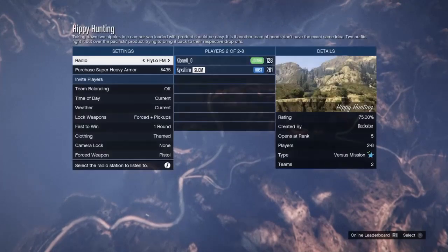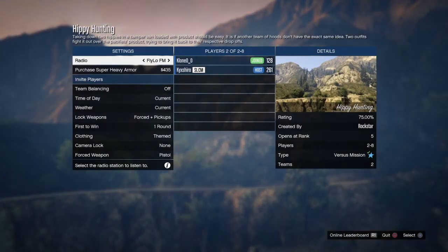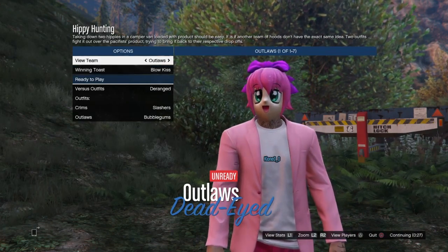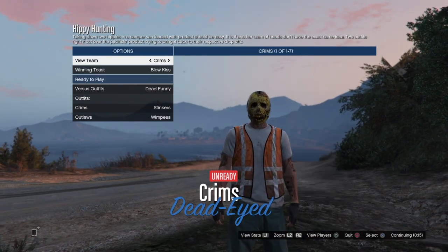For the orange trash vest you are going to need a friend, so tell him to host up Hippie Hunting, which is a Rockstar-created versus — it is the only one there is. Once he's in the loading screen, tell him to change the clothing to Themed, then go ahead and join him through your phone. When you're in the outfit screen, let him know to change it to Dead Funny, which are the trash man outfits. Switch to his team and you will now have the orange trash man outfit.